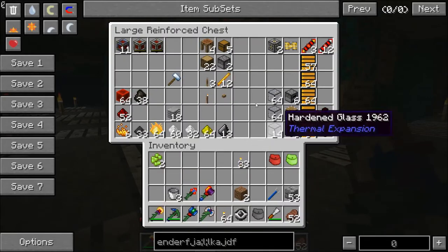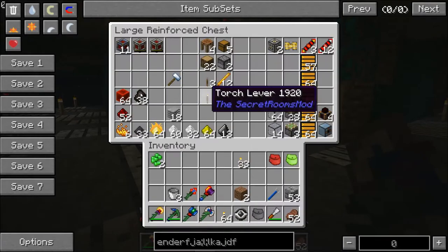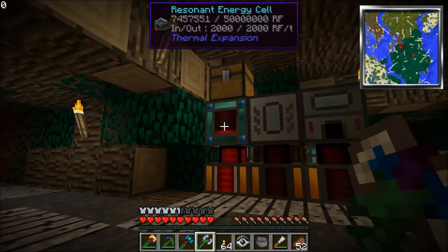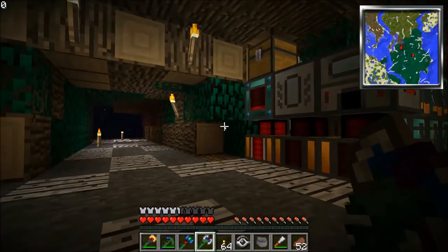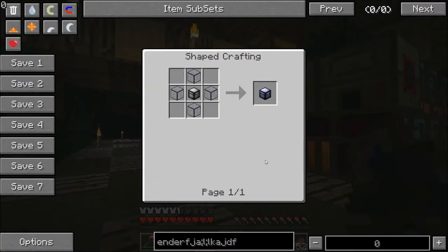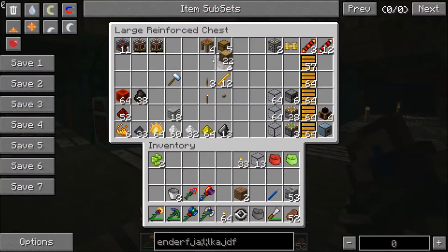I wonder if strongboxes are better than my diamond chests. Let's make one. Oh, and tesseracts — that is the next step above these resonant energy cells, which I did spend a lot of time making but they're not the best thing. So I will dabble in tesseracts soon. The strongbox recipe is a chest and some tin. I have some chests — let's just make one to start off with. Some tin, four of those, go to my bench here.